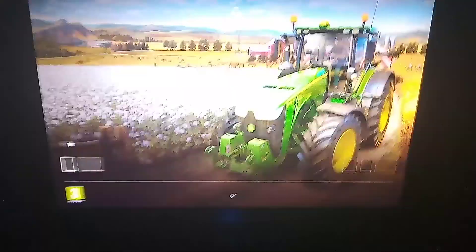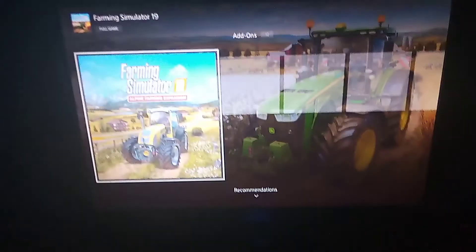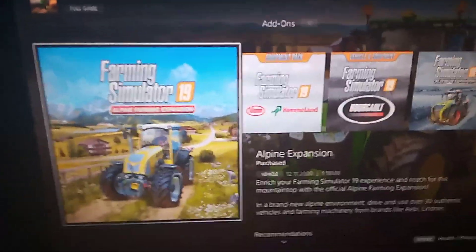Then you click on Farming Simulator — let it load first. Go down past the bundles and go down here, and there it is. Can you see it? It's right there. I don't know how you guys are looking at that and cannot find this — it's so easy.